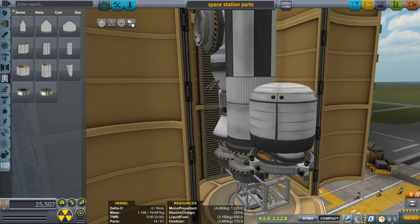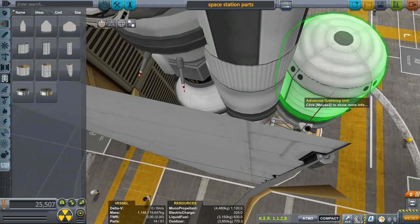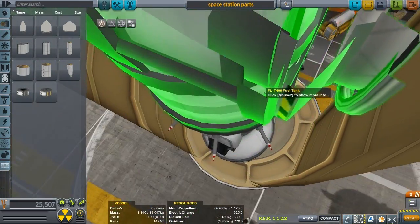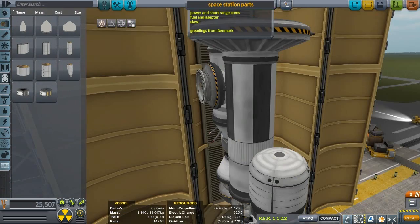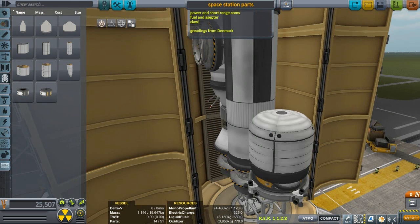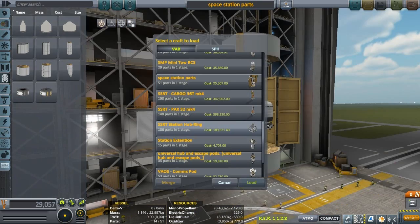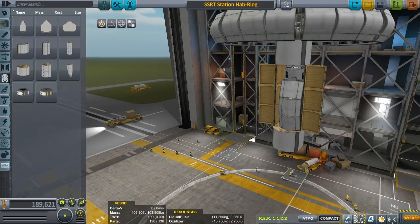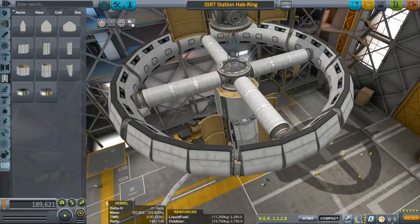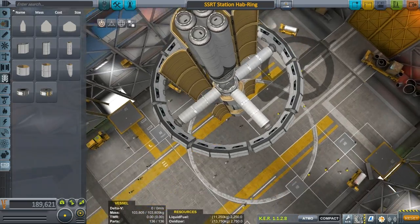All right, where was I? Got some problems already — they're clipping into each other. I don't know if this is going to work. I have some problems trying to take this off of the main body. Power and short-range comms, fuel, and a scepter. Greetings from Denmark. What the SSRT station happening? That's not going to fit. That's a lot of work. I'm too lazy to put this thing together.